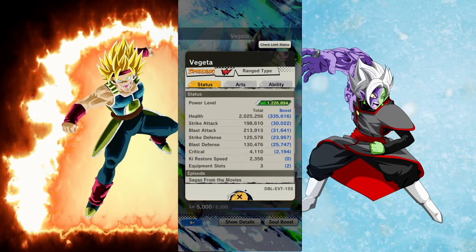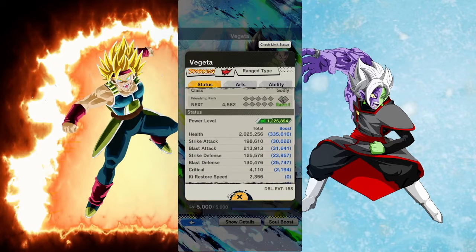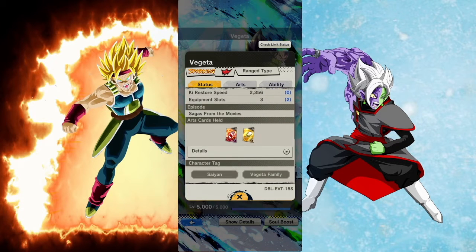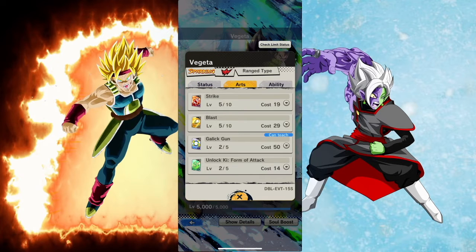All right, how's it going today everybody? Hope you're having a good week. We're gonna try out this new free-to-play Vegeta. These are his stats — overall they're not bad. He's only four stars right now but I gotta go back and do that event. He has normal strike cards and blast cards.